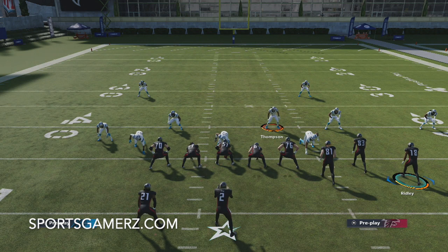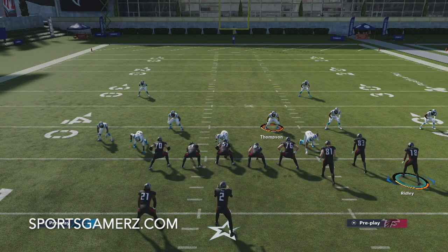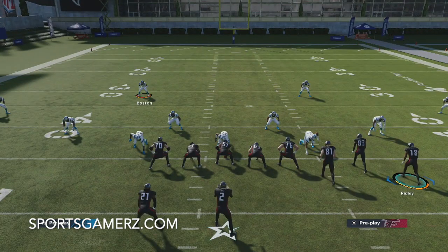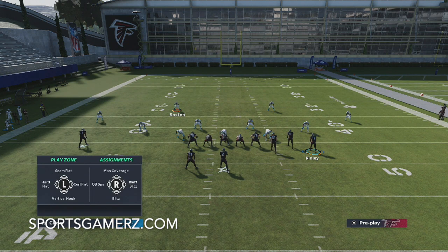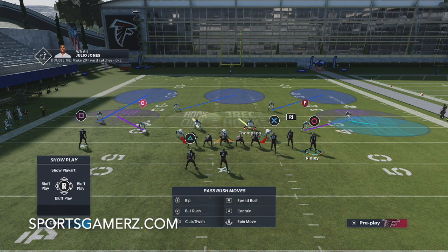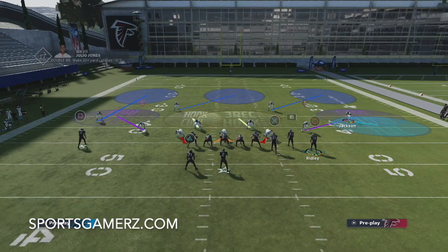But this coverage I'm about to show you can lock this up — it can lock up the mesh posts, the crossers, the verticals, everything. So let's get into my adjustments. I already showed you my zone drops, so after that what I do is base align, and then I simply put the right slot corner into a curl flat assignment by hitting coverage audible twice, his icon, R1. Coverage audible is Triangle if you're on PlayStation. We're going to put him in a curl flat by hitting right on the left analog stick. I set my curl flats to 5 and my cloud flats to 20.